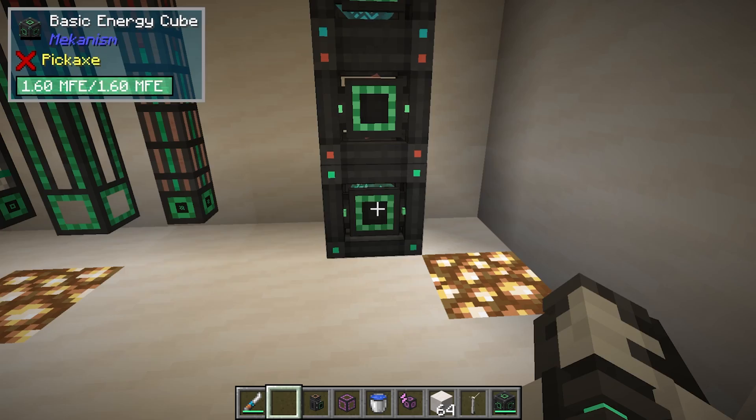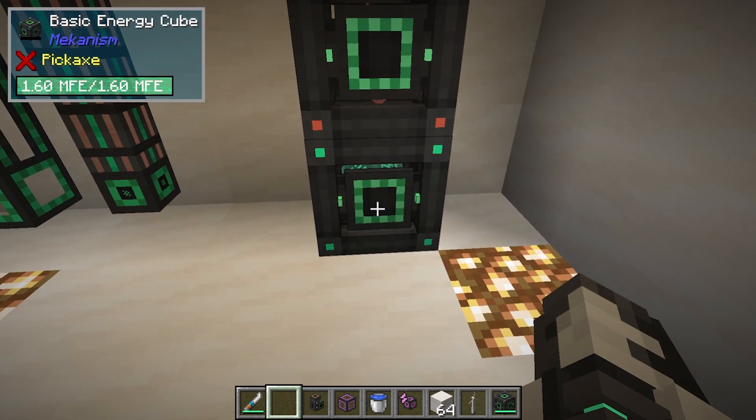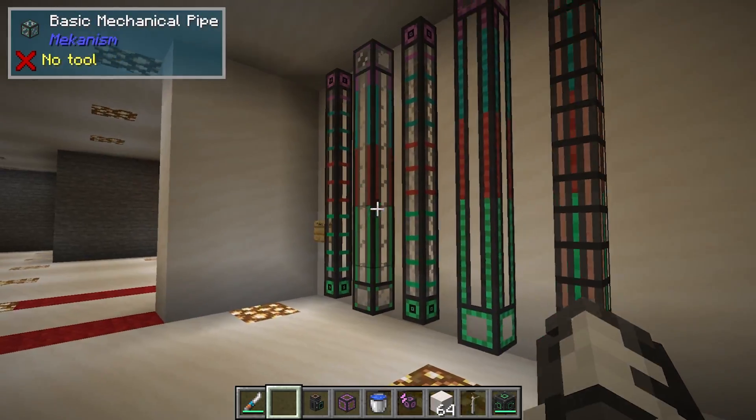We have the same thing with energy storage — these are energy cubes, and this is how we store energy. Again, basic, advanced, elite, and ultimate.